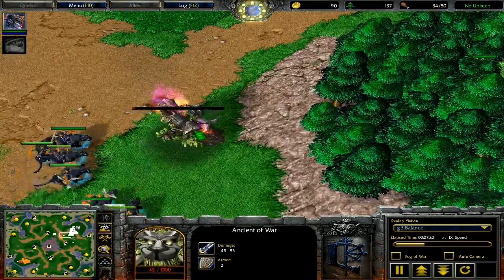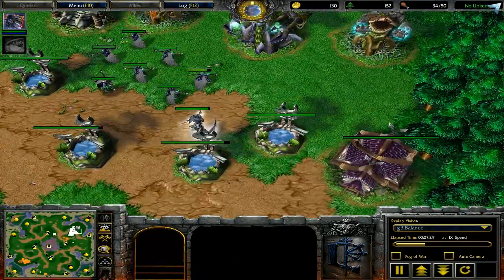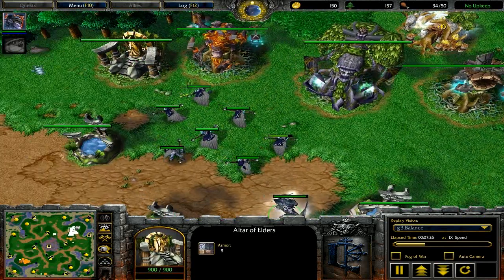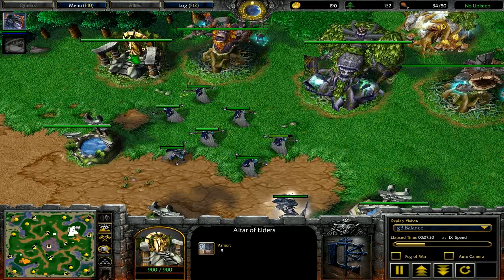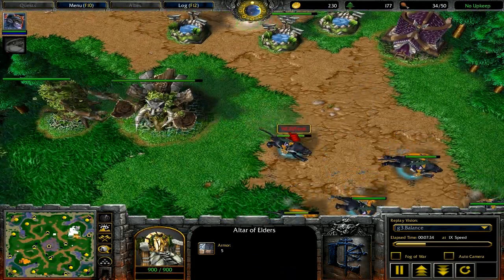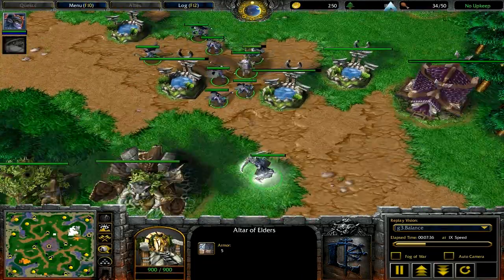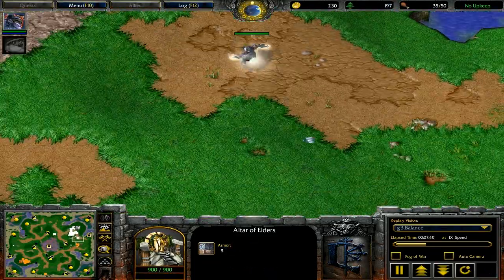You'll also notice that I went panda second. A lot of players go beastmaster second to fight off huntress pushes, but one thing I've diagnosed about this game is I have a good number of archers, I have a protector up, I have an ancient of war on my base, I have a good base build, I have some dryads coming out. All these things are really great against huntresses, and it's going to make it very, very hard for him to do a push on my base.